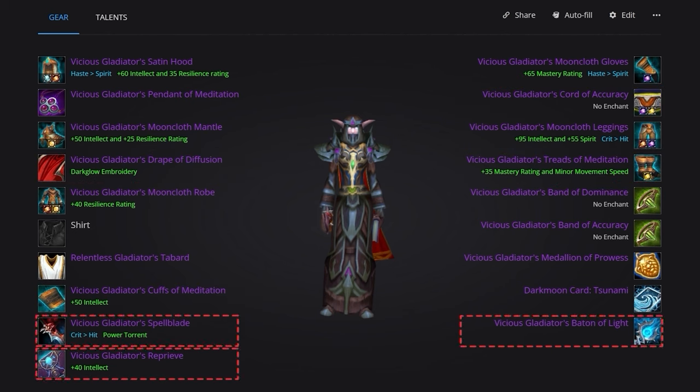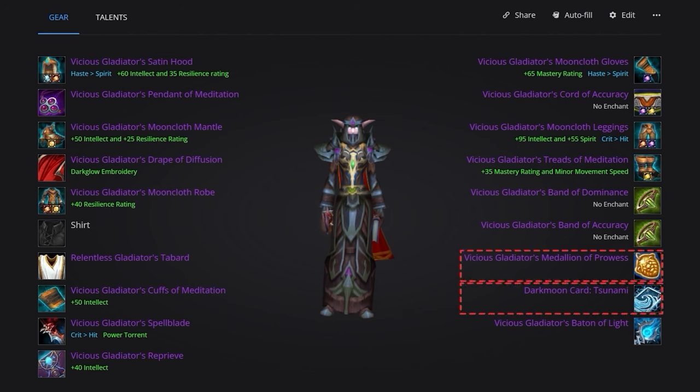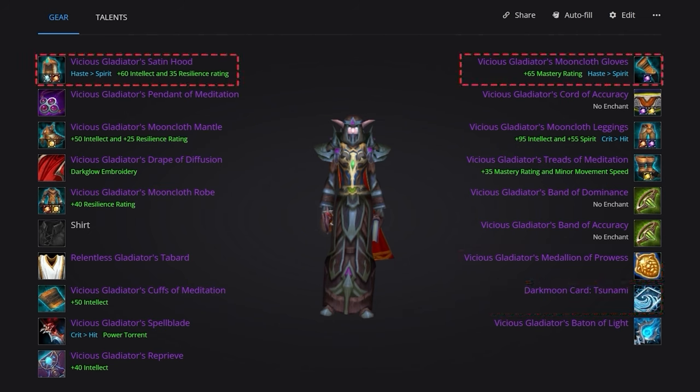For your weapons, you'll be using Vicious Gladiator's Spellblade in the main hand and Vicious Gladiator's Reprieve in your off hand. The wand slot will be occupied by the Vicious Gladiator's Baton of Light. For jewelry, pick up the Vicious Gladiator's Pendant of Meditation. For rings, grab the Vicious Gladiator's Band of Dominance and Accuracy — this is where a majority of our hit will come from. For trinkets, use the Vicious Gladiator's Medallion of Tenacity, then Darkmoon Card: Tsunami if you find yourself struggling to survive, or swap it for a Battlemaster trinket. Several pieces are going to be reforged to Spirit and Hit in order to hit our stat breakpoints.